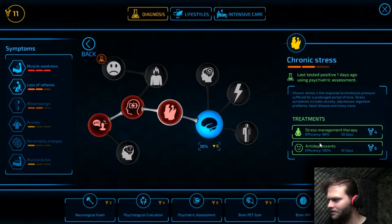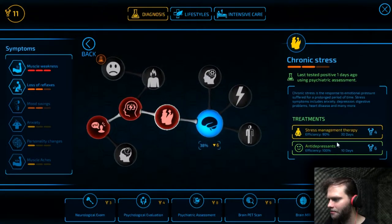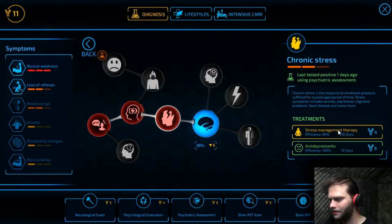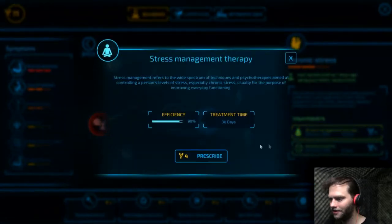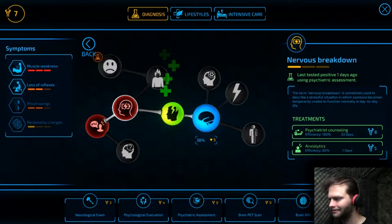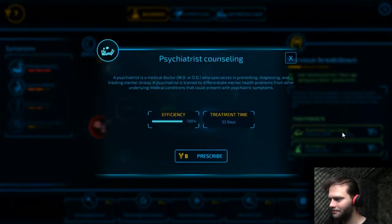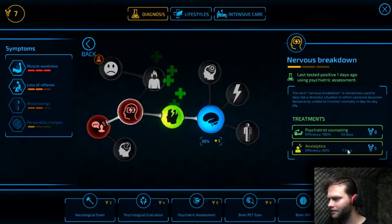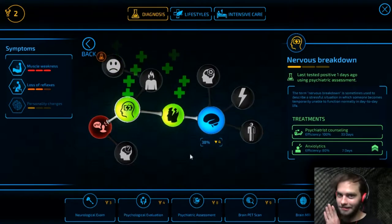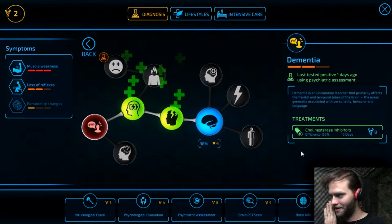Nonetheless, let's start treating some of these problems. Stress management therapy or antidepressants — I'm not really big on prescribing pills if they're not necessary. We'll go with that for now. Psychiatrists. Wait, hold up — this one's cheaper and way faster. Well, there goes my moral compass on prescribing pills.